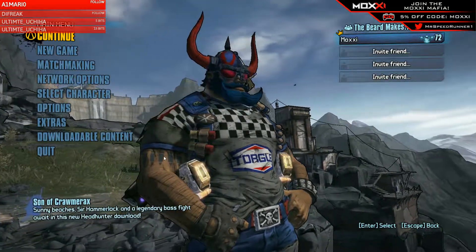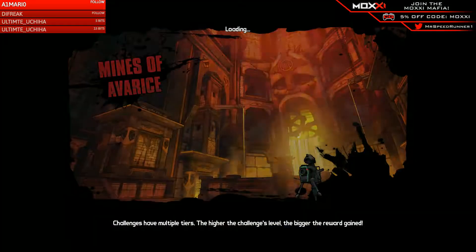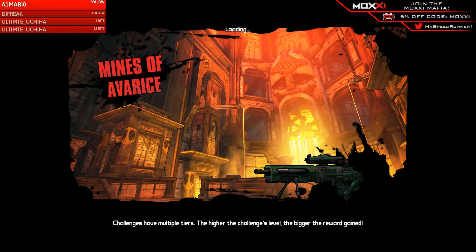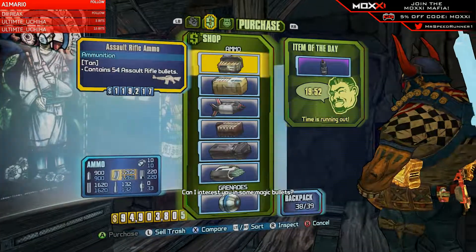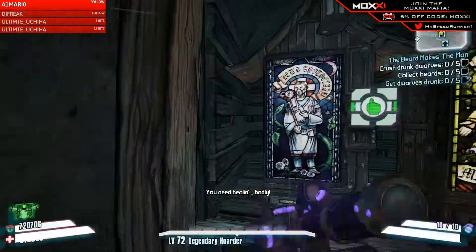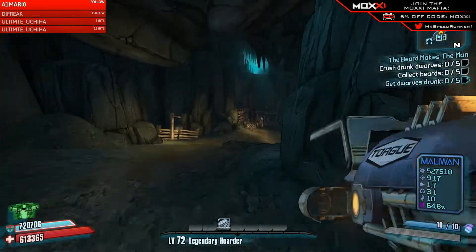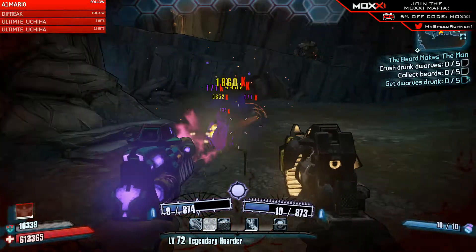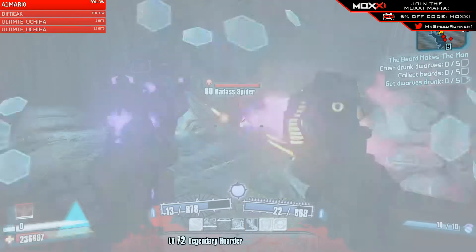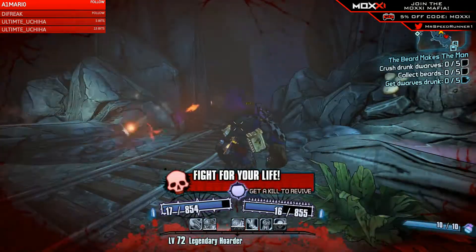What's up guys, my name is speedrun1 and welcome back to another Borderlands 2 video. In this video we're going to be showcasing a loot pool mod that I made. Basically what goes on is Warlord Tork now has a 5% chance to drop the Ogre, so you have a 5% chance for him to drop the Ogre, which prevents you from having to farm the Magic Slaughter Badass Round a ton of times.